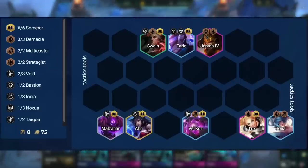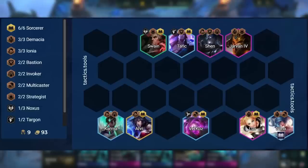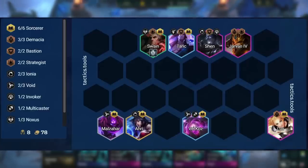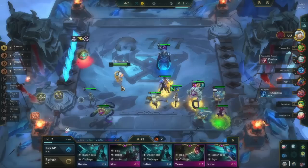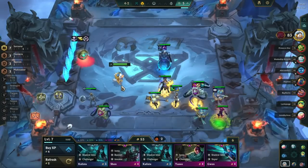Once you hit level 8, your final board will look like this. There's nothing we can change about it without specific augments. If we get plus 1 Sorcerer, you drop Malzahar for Shen, and at level 9 you either add Karma for 3 Ionia if you have a strong Ahri that can carry, or play 8 Sorcerers if you don't have great Ahri items. If you get plus 1 Demacia, you can drop Sona for Shen, but only if you don't have a strong Vel'Koz, as you lose Multicaster this way. Plus 1 Bastion or Targon doesn't change the board.